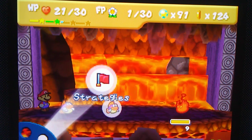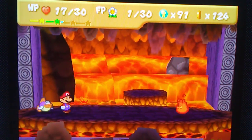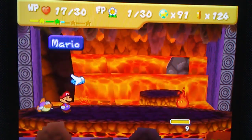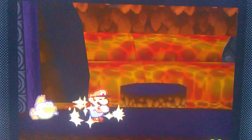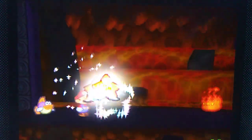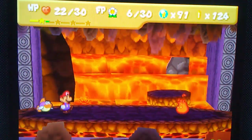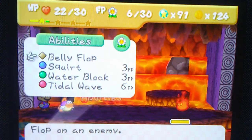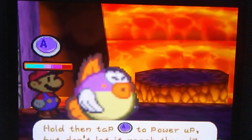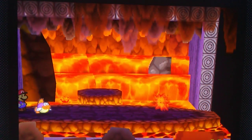Yeah, yeah — the jumping over the lava trick. Oh crap. I forgot — I remember, I don't have enough flower points for Sushie to do her squirt attack. Now we do.